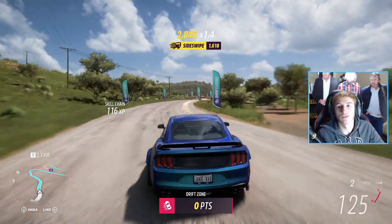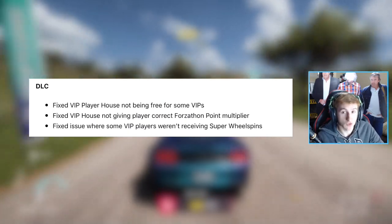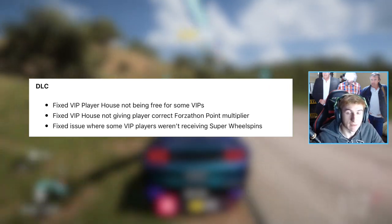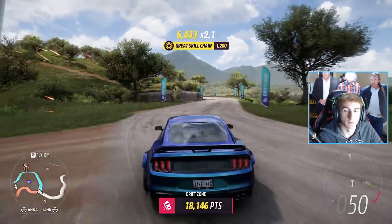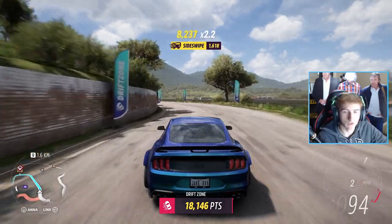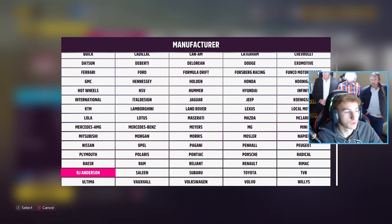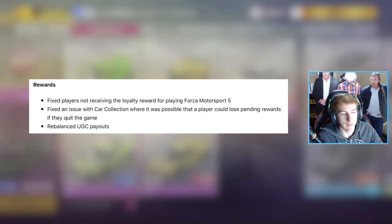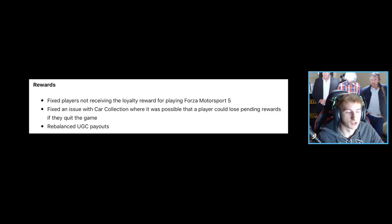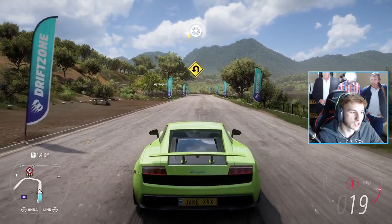They've fixed a few DLC-related issues. For example, they have fixed VIP player houses not being free for some VIPs, that same house not giving the correct Forzathon point multiplier, and some VIP players not receiving super wheel spins. So if you're a VIP with a house and had any of those issues, that's sorted. They have also fixed a few reward-related issues — if you weren't receiving your loyalty reward for Forza Motorsport 5, that's now fixed. Car collection bugs where you were losing rewards have been fixed, and there are also some rebalanced UGC payouts.